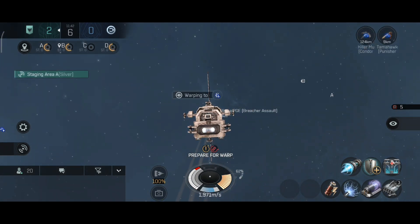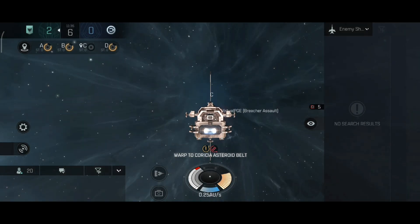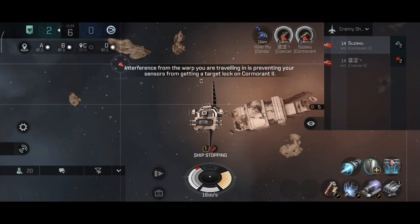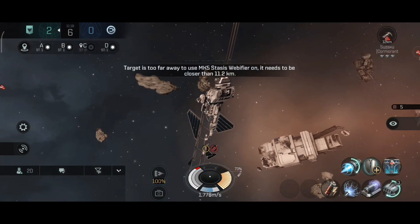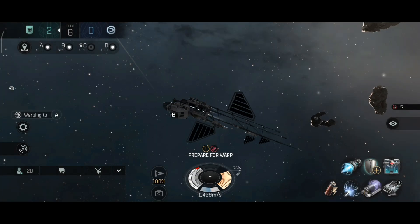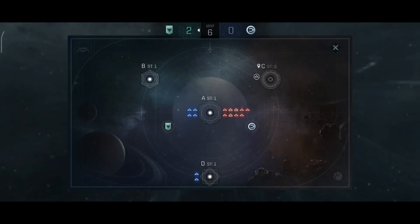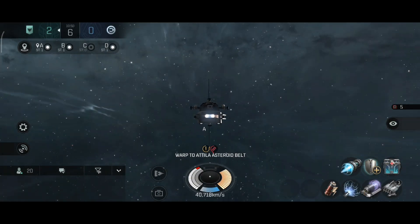I think I made a mistake, should not have warped to A. Let's just go to C — there's a high chance most of the enemy ships are going to go towards A. We have two destroyers at C — a Cormorant and another one. Let's try to point and scramble them. One of them warped away, both of them warped off. Let's go to A. The range of the scrambler on these ships is very poor for some reason — should be 13 kilometers but it feels like 11, two kilometers less.